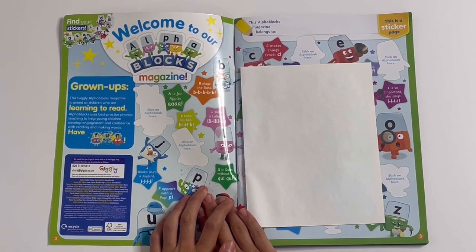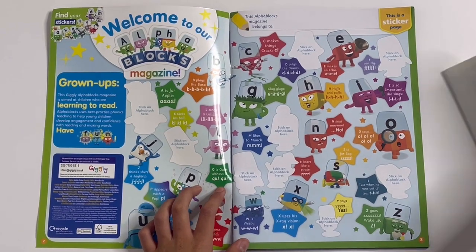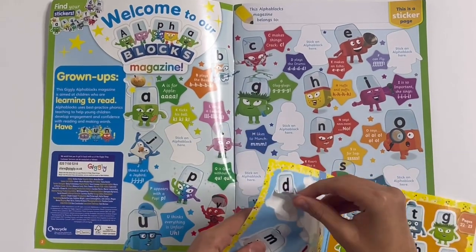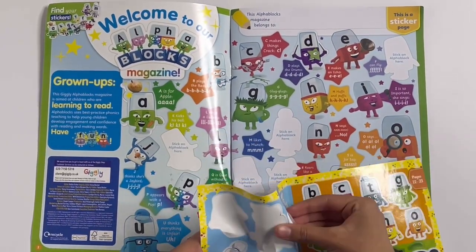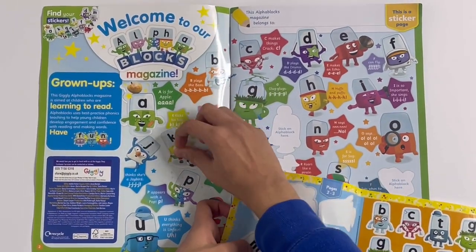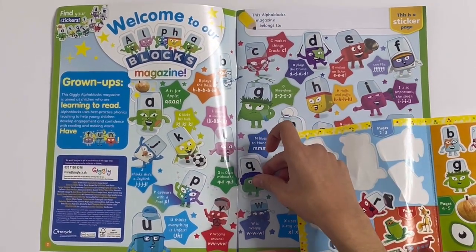First up you've got welcome to your Alphablox magazine. It starts off here with all the letters from A to Z and this is a sticker page too — it will show you the sounds they make and what they do. I'm going to stick on the other letters. It always starts with A, but she's got an apple on her head because she's always having accidents. Then comes D who loves drumming — he plays the drums. Got a letter F who can fly. Kicking K who kicks his ball. M who likes to munch on food. Q for quiet without you.